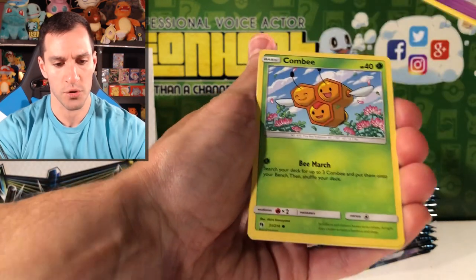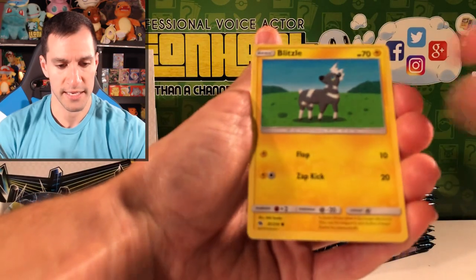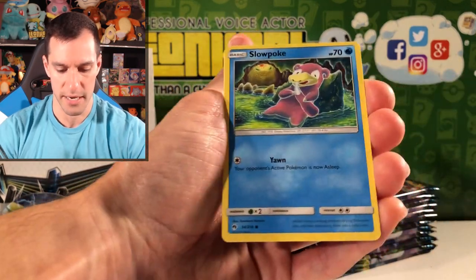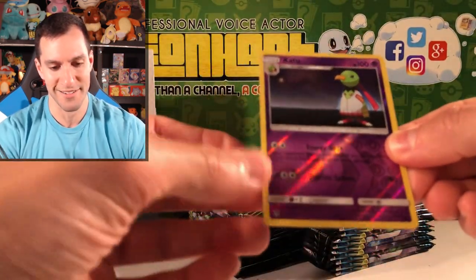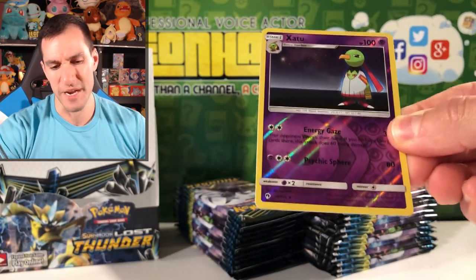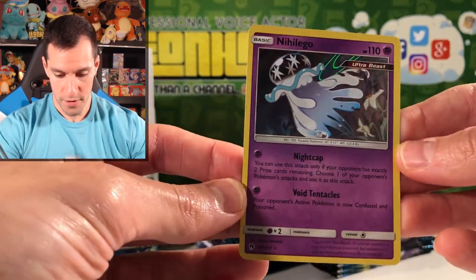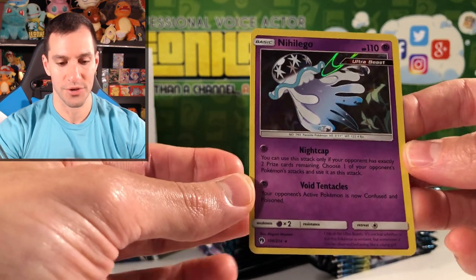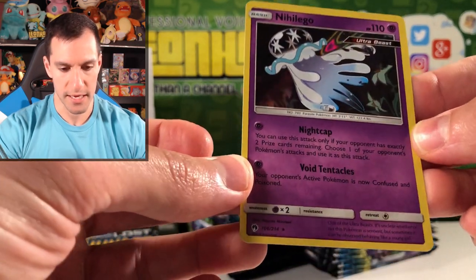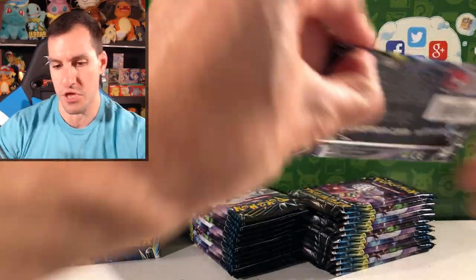Choice Helmet, Ultra Beast, Comfey, Blitzle — I think Zebstrika is probably in the set. Bruxish — just a common now. Slowpoke. AZ2 reverse — I think that's a reprint. And the rare: holographic Ultra Beast card! Got a little Nightcap mood and Void Tentacles — leaves a little to the imagination with this card.